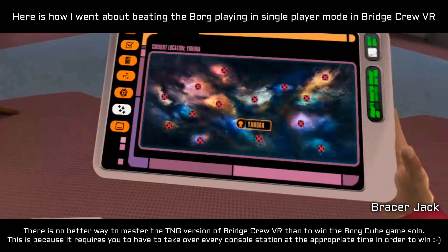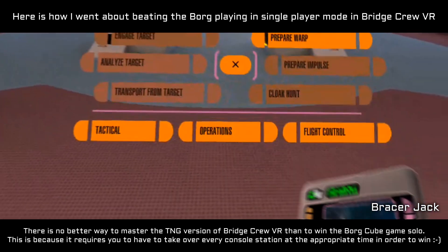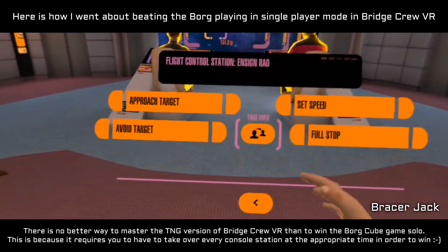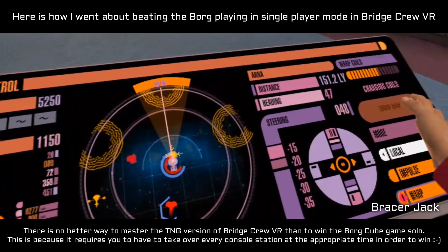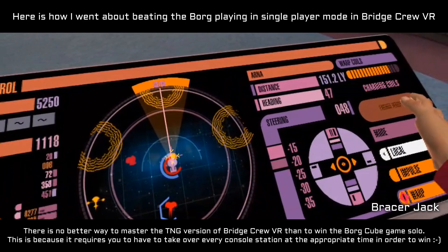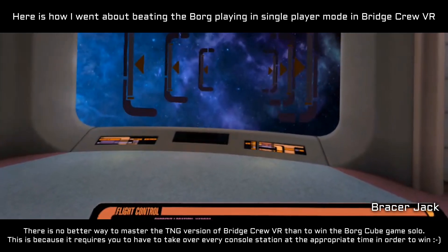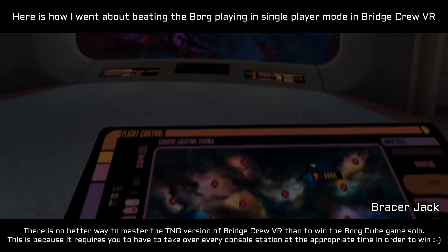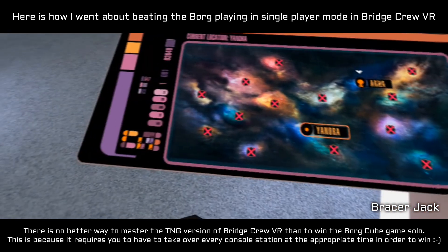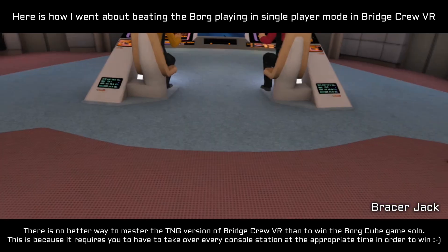I'm updating your map with the location of a prototype. Disabling fire for warp. Adjusting charge. Phasers are fully operational. Ready for warp. Warp coils charged.